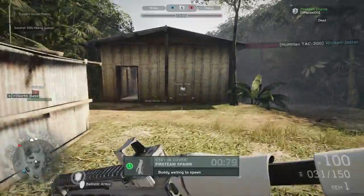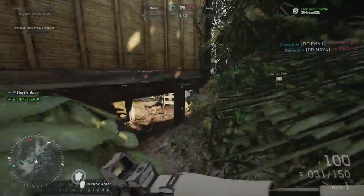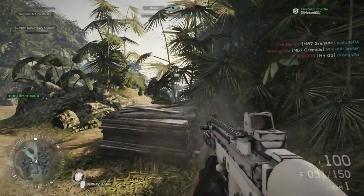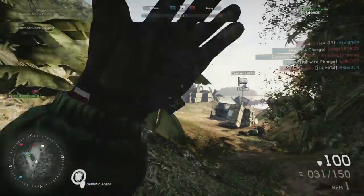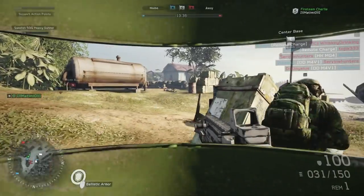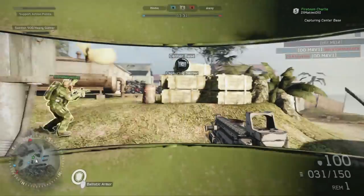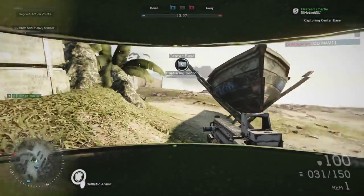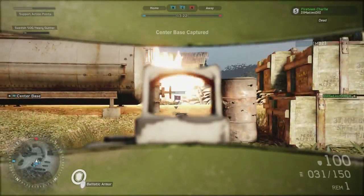Snipers have a 2.0 damage modifier. This is a really interesting choice, one that I'm not sure I agree with, because it really does reward you less for going for the head. So you almost want to aim for the body in Medal of Honor just so that you land more shots, because the head damage multiplier isn't going to be a big enough reward to constantly aim for the head — the shots you miss around the head will end up killing your opponent slower than just aiming for center mass.